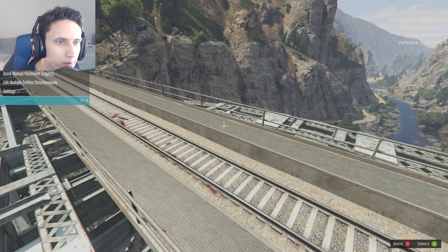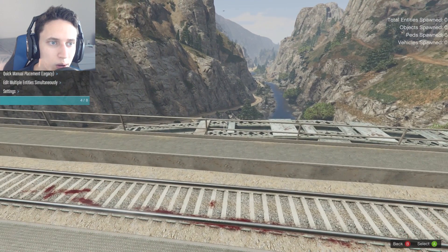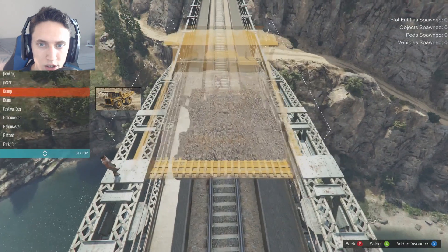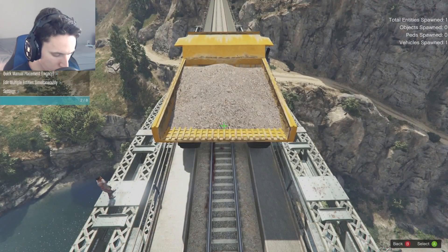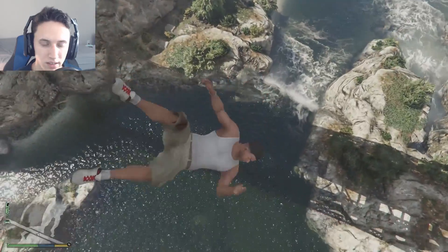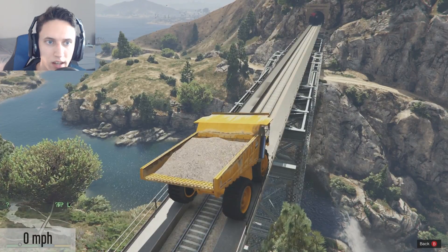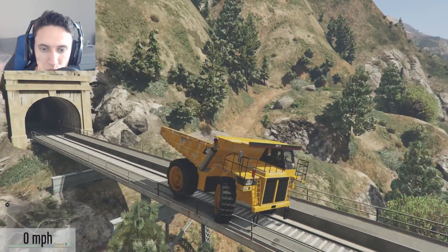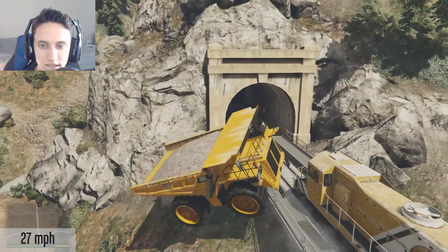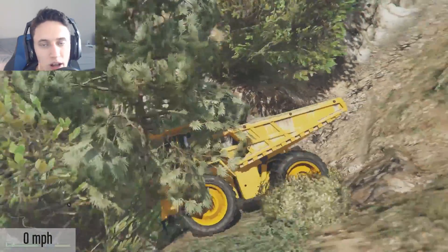So first we're just going to start off simple — we're going to spawn in one dump truck, get inside of it, and then let the train run into us to see what happens. I hear the train coming and we are kind of stuck right now. I can't move forwards or backwards. Okay — it just pushed us out. That was pretty exciting, wasn't it? No, it wasn't. We've got to up this test and make it more exciting.